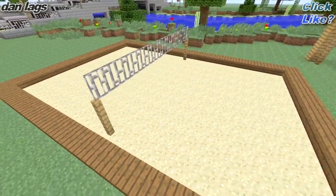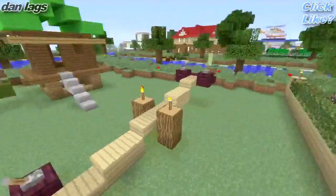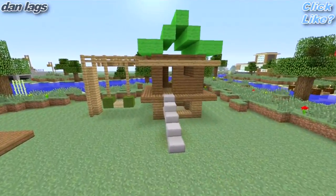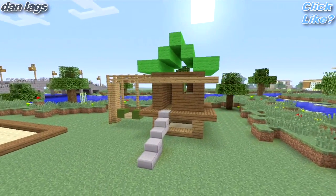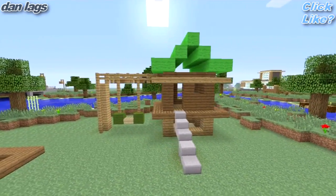Do you like this beach volleyball court here? That looks pretty cool. Anyway, let's get back on topic. Today I'm going to be showing you guys how to build this cool thing right here. This is actually a swing set, or like a jungle gym, a play set, whatever you want to call it.